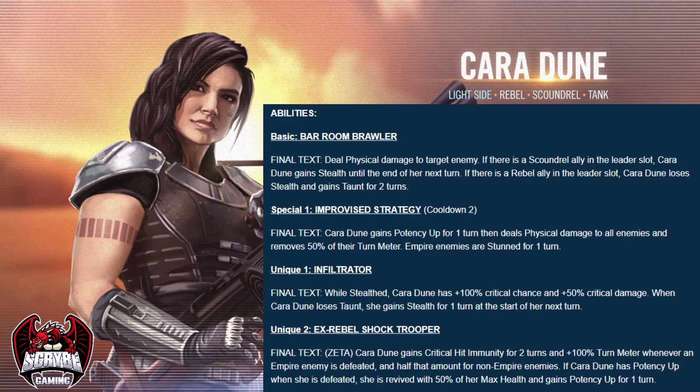If she dies when she has potency up, she's going to revive at 50% of her max health and she's going to regain potency up. So she's going to be constantly reviving unless you can land ability block or buff immunity on her, or if you kill her with a character such as General Skywalker, or pass weapon tech onto a particular character. She's going to necessitate specific ways to kill her.